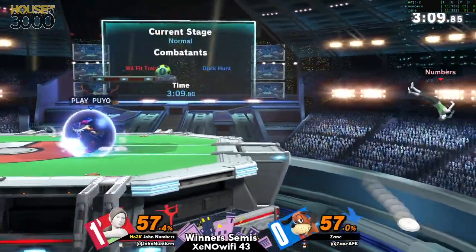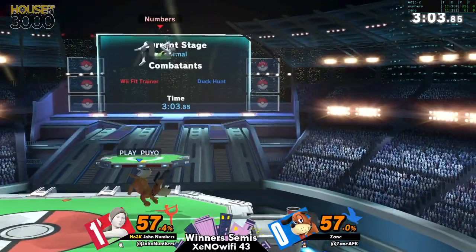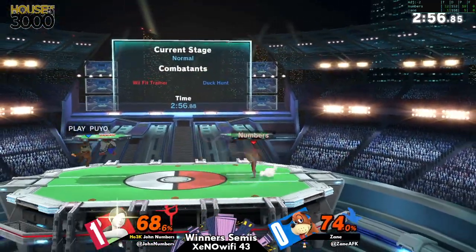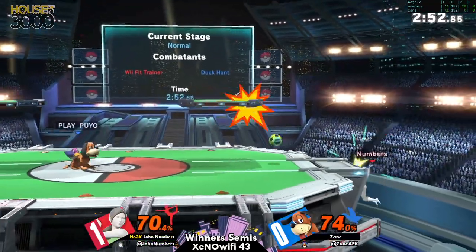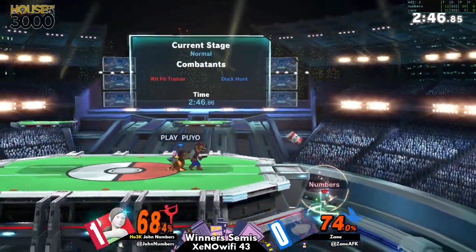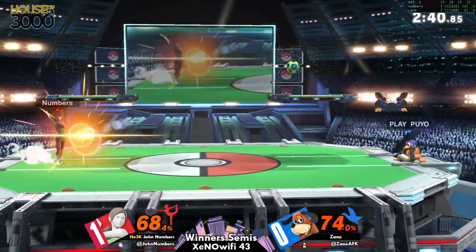Zayn has altered his game plan a little bit. Instead of trying to always optimize the damage he gets off of every interaction, he's using his tools to maintain space — not just take it, but hold it. Wii Fit as a character doesn't need that much space to do anything, but it makes their aggression and their conversions a whole lot less fearsome, because they don't have the space to do it. They have to keep spending time getting back onto stage.